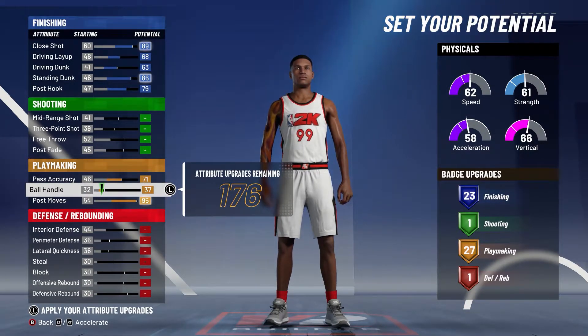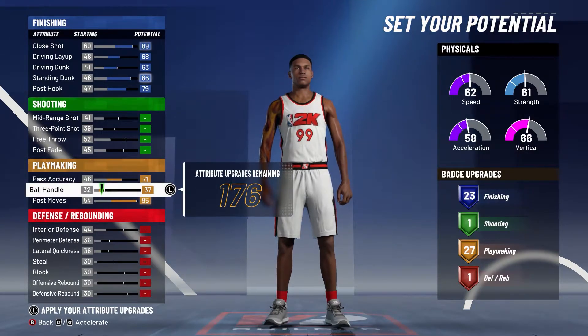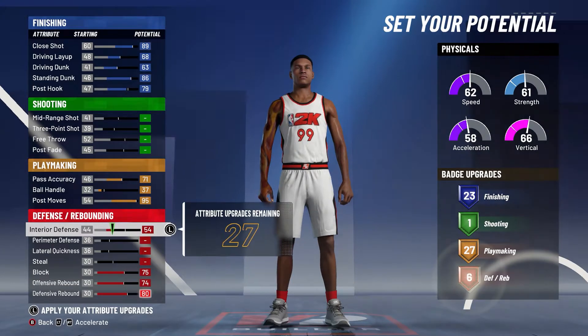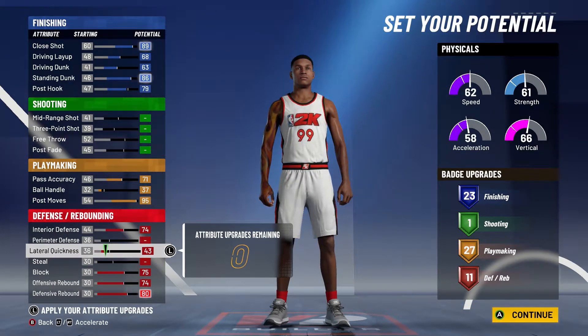Then put your ball handle to a 37. Yes, this ball handle is pretty low, but you really need that extra defensive badge from not investing more into playmaking. Moving down to defense: max defensive rebound, max offensive rebound, max your block, max your interior defense, and put the last 7 on lateral quickness to get 11 defensive badges.